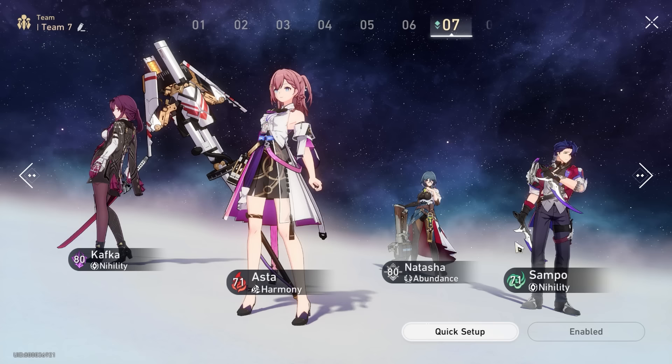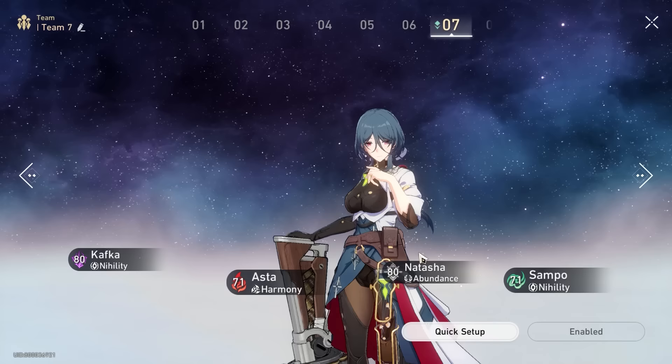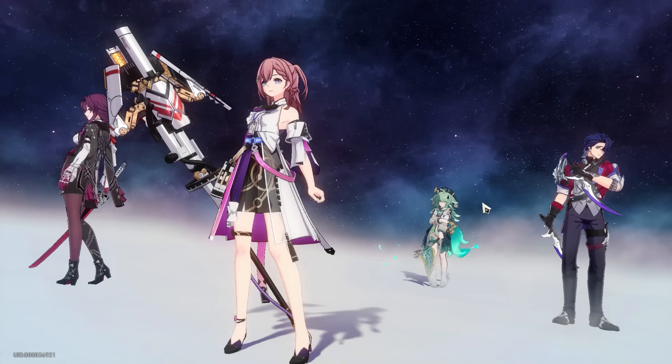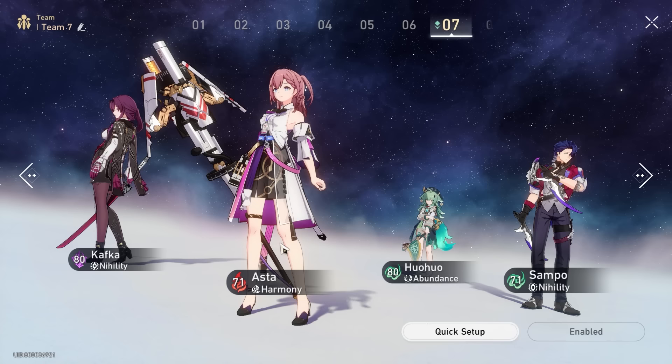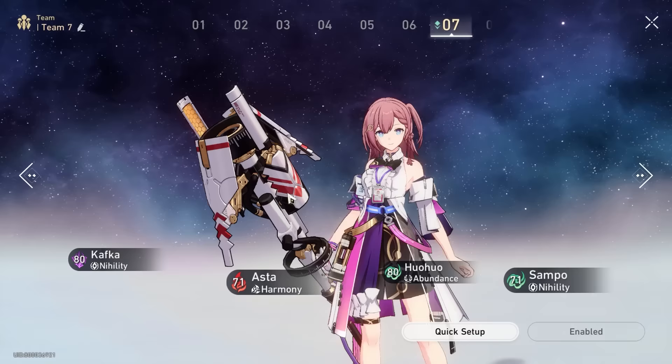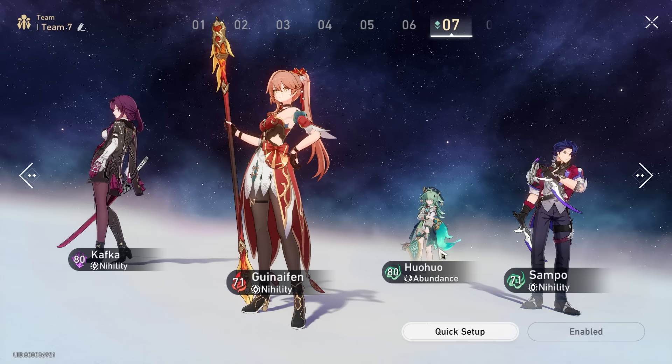Sampo is now super critical and still is today. Natasha provides some sustain. If you have a little bit more resources, recent versions saw Ho-Ho being added. What Ho-Ho does for Kafka teams is provide energy to the whole team and attack percentage damage to the whole team, which means Asta's requirement for this team is no longer as great. You can swap her out for another damage source. For example, you can slot in a character like Gui Naifen, who does damage buffing when enemies are affected by fire kiss, which helps triple DPS teams.